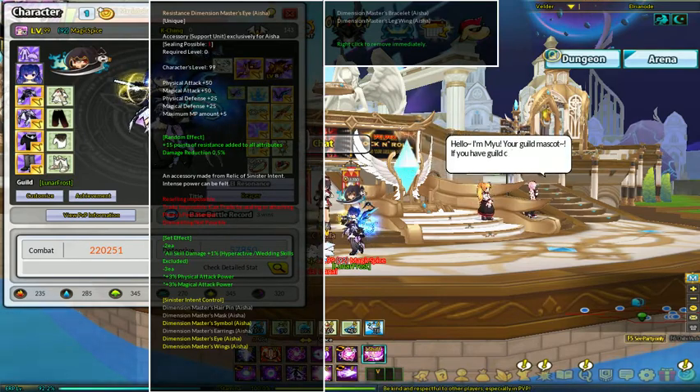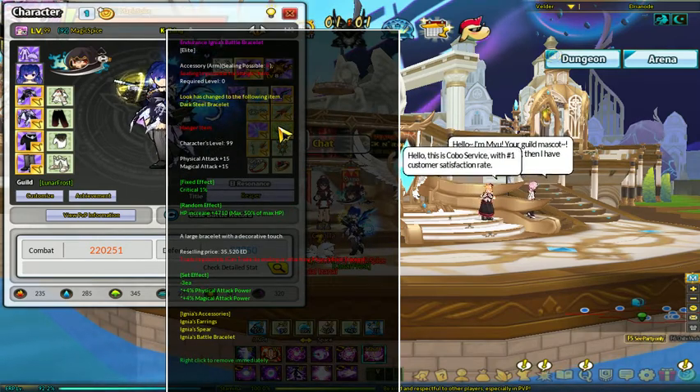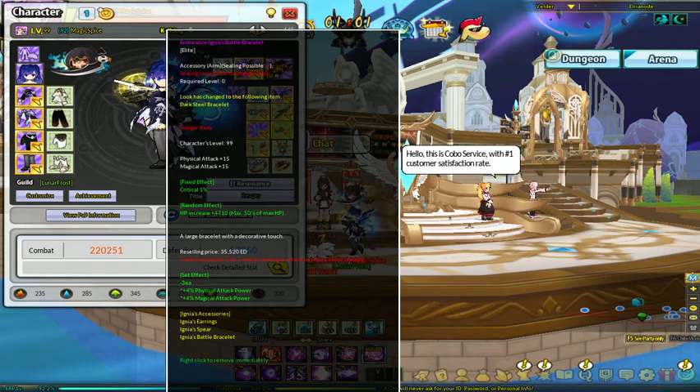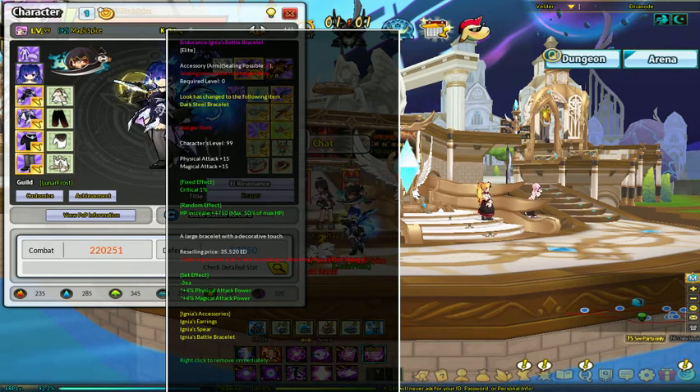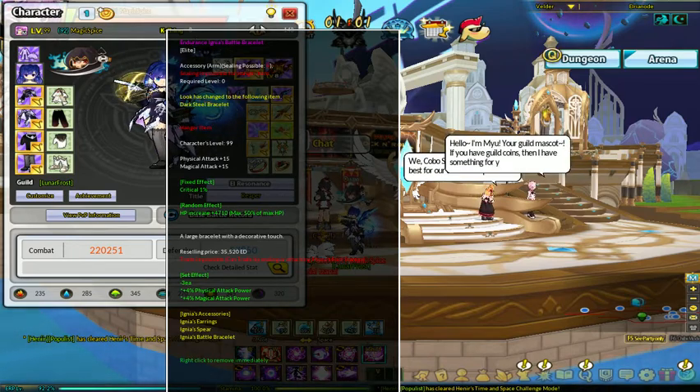No problem if you go after all of them. Because honestly, I got something better that increases stuff — which would be the Ignea set. Between all three pieces of Ignea and then three pieces of the Dimension Master, I have 7% physical and magical. Something to know about.